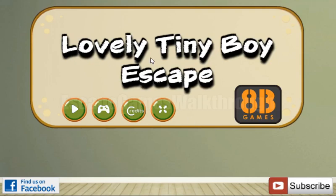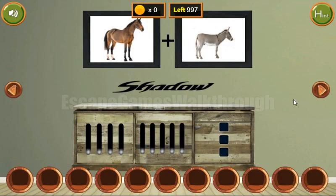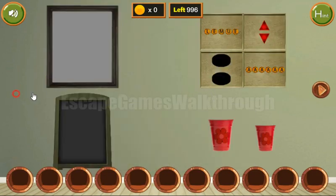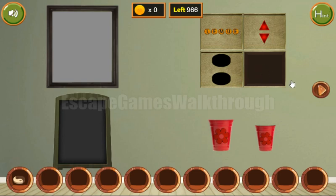We're playing Lovely Tiny Boy's Key by HB Games. Let's start and go to the right. Here we can see the word 'Shadow,' so let's type it here: S-H-A-D-O-W. We've got the first token.